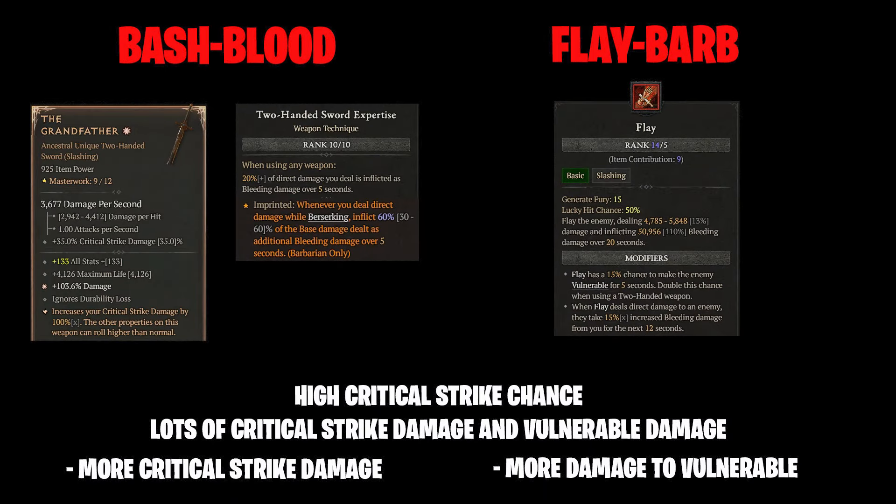Some may be surprised that we don't use a Grandfather here. For bash bleed it was awesome, since that build converts the high bash damage to bleeding damage via the berserk ripping aspect and two-handed sword mastery — so critical strikes directly increase the bleeding damage and you also get the bonus from gushing wounds. Flay just deals bleeding damage without any conversion needed and it cannot critically strike. So Grandfather is only half as useful here and we only stack critical strike damage for gushing wounds. In both cases we want high critical strike chance and both vulnerable and critical strike damage, but on bash bleed you play a bit more critical strike damage and on Flay more damage to vulnerable.